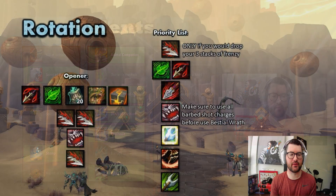For our rotation, the opener is front-loaded and I definitely recommend making a macro. Use your Trinkets, Racial, and Potion together — assuming you're Lusting on pull. Use Aspect of the Wild and Flayed Shot all in one global with that macro. After that huge amount of buttons, do Double Barb Shot, Beastial Wrath, and one more Barb Shot. After the opener, it becomes a priority list.